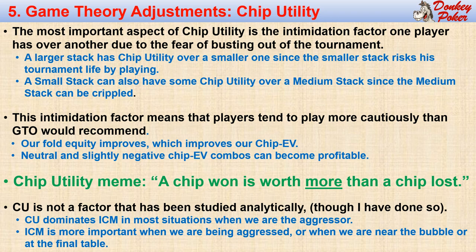For example, suppose we are near the bubble on the button with 40 big blinds. Both blinds have about 10 big blinds and we jam. ICM is not a factor for us, but chip utility is extremely important since the villains are likely to be intimidated — in some cases, the button can jam with any two cards. On the other hand, neither villain has any chip utility since they can't intimidate a player who is already all-in, but they do have to consider ICM, especially if they can fold to a cash.